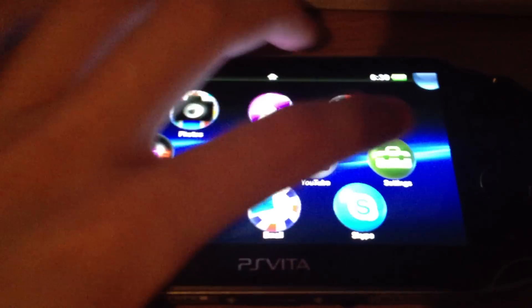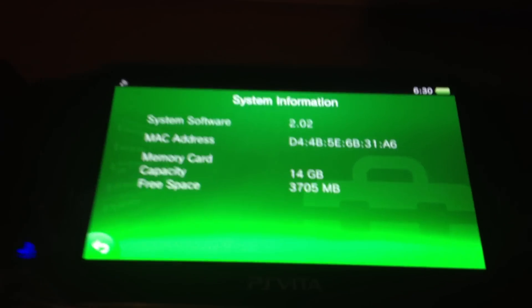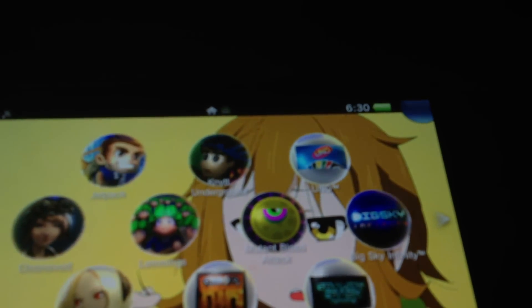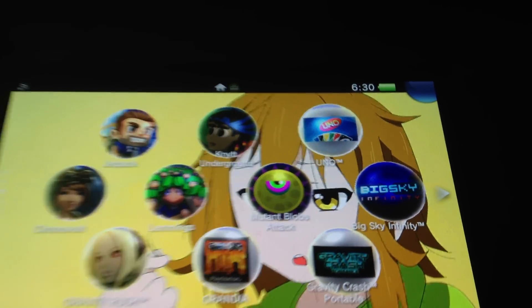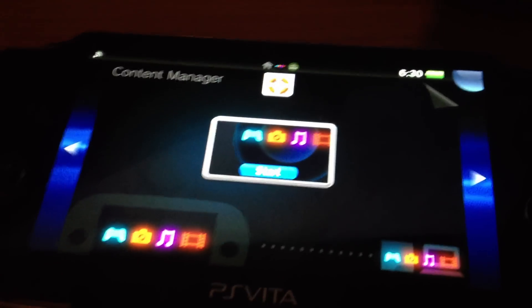At first I haven't updated yet. My system is still at the 2.02 and I own UNO for the eCustom Firmware. At first I will show you that it's still possible to use the Content Manager.